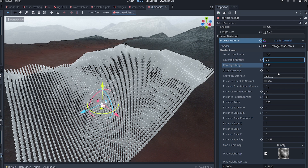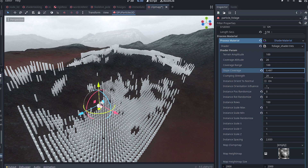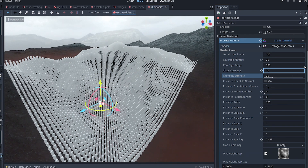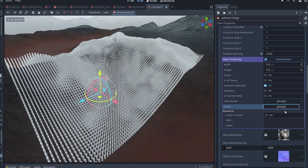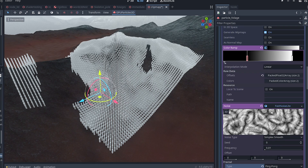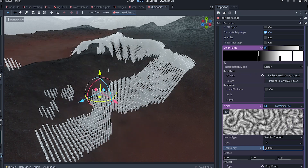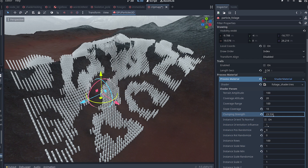Slope coverage decides the extent to which the grass will grow on slopes — if I dial it in, the particles start to disappear from areas where the slope is steeper. Clumping strength is interesting, but before we make sense of it, we need to create a clump map — a map that controls where the grass grows within your patch. The easiest way is to create a noise texture. I'll create a fast noise light and give it a type of ping pong, which I found works best for this purpose. Then I'll create a color ramp for more control. Playing around with the sliders on the color ramp and noise frequency gives some pretty cool irregularities. Clumping strength is basically the extent to which the clump map affects the particles — it's like increasing the contrast on the clump map.